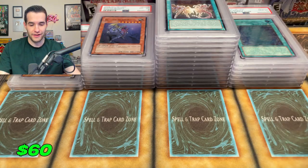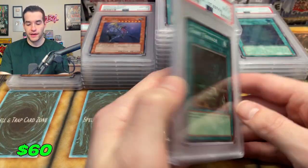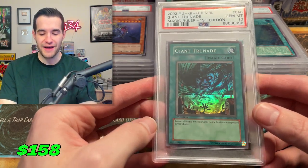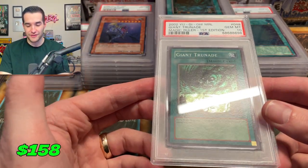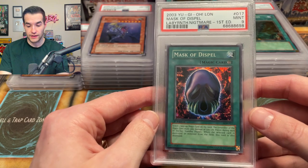Fusion Destiny got a nine — I don't even know why I graded that, just for fun. We have a Giant Trunade nine — that would have been a sick 10. I think I have three of these now. I still have three of those from the last return. We're racking up on Giant Trunade — that's a great Magic Card from Magic Ruler too.